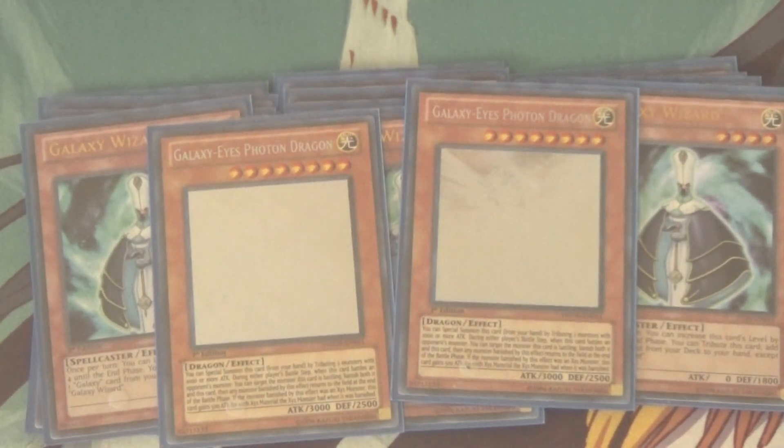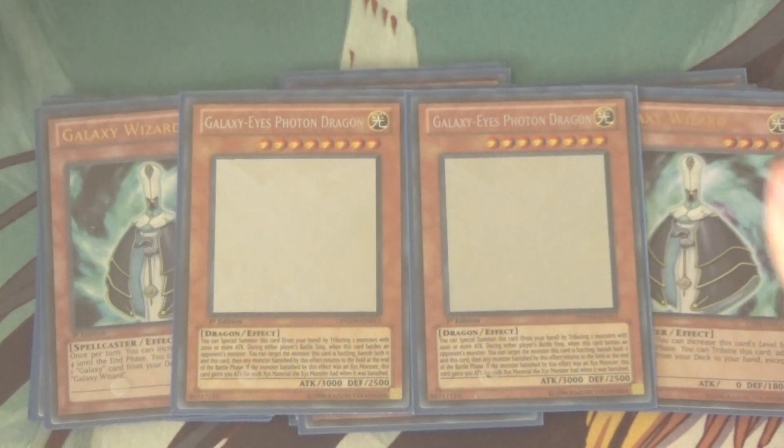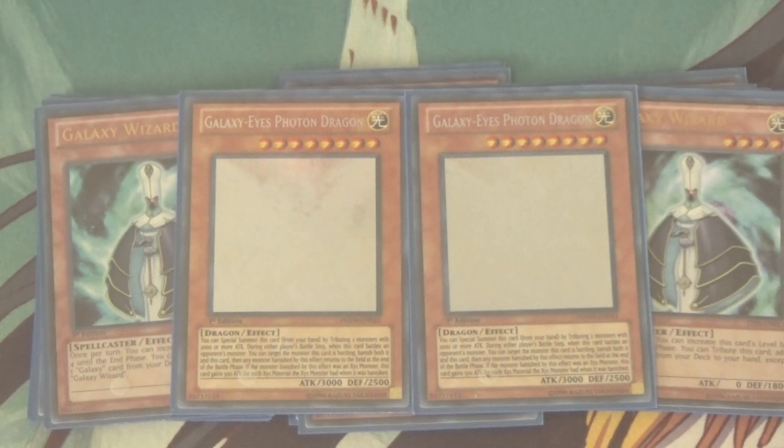Then we got two Galaxy Eyes Photon Dragon. It's kind of funny that the card the whole deck revolves around — you only really need two, because playing any more than two, you tend to brick with him. This guy does have an effect, but honestly he is almost a vanilla, just like Blue Eyes. Basically, if you have two monsters with 2000 or more attack on your field, you can tribute them to Special Summon him. Whenever he battles an opponent's monster, as a quick effect you can banish both him and your opponent's monster until end of the battle phase, and when he comes back he gains attack equal to the Xyz materials detached from your opponent's monster times 500. With the decline of Xyz, that doesn't happen much. Mainly, you're using him as rank 8 Xyz fodder.